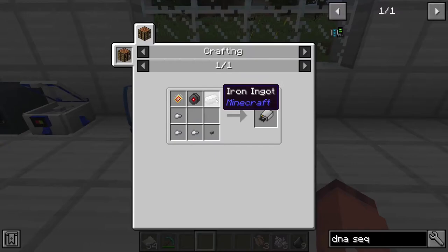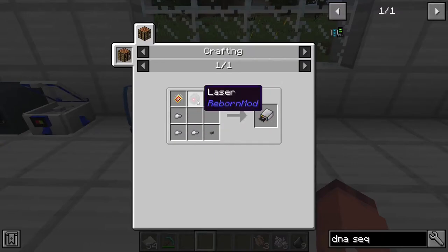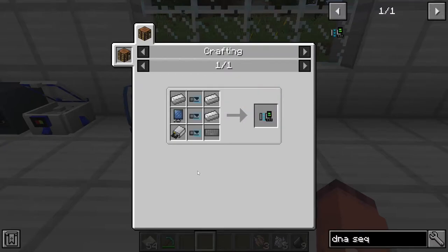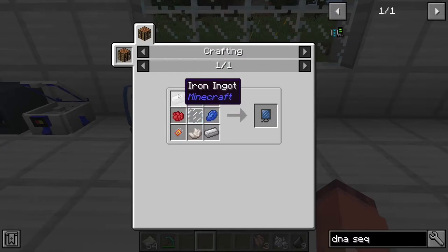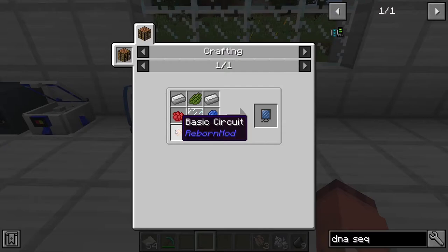To make the disk drive, you will need 1 iron ingot, a button, 3 iron nuggets, a laser, and another advanced circuit. And last but not least, to make the computer screen, you will need 1 lapis lazuli, 1 cactus green, 1 rose red, 3 iron ingots, a piece of glass pane, nether quartz, and a basic circuit. And then you will have made your DNA sequencer.